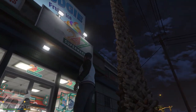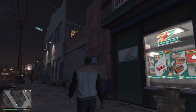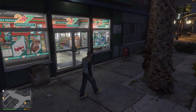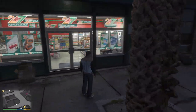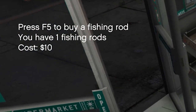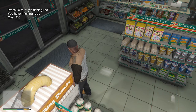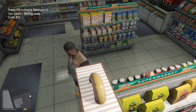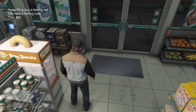Right now I am at a 24/7 supermarket, but you guys can go to any pretty much convenience store. You need to go to the convenience store to buy the actual fishing rod. If you go inside any convenience store you should get a little pop-up on the top saying press F5 to buy a fishing rod. If I press F5 on the keyboard you can see I am at negative 10.